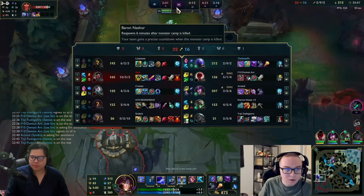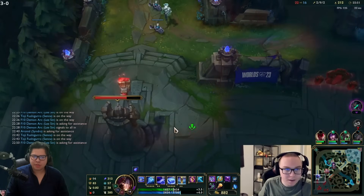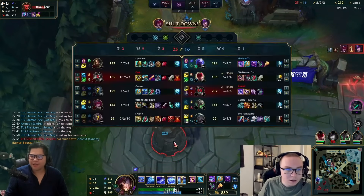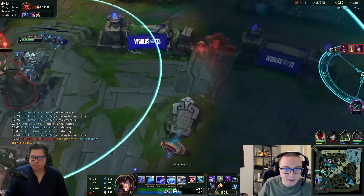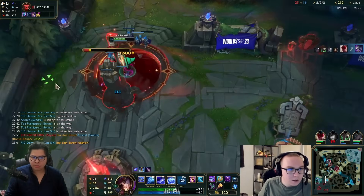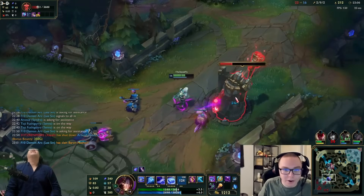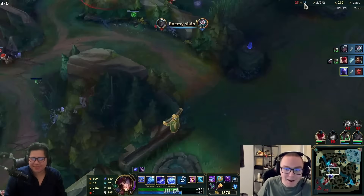They're all there but I'm gonna keep splitting - ult the minions into the enemy fountain, ult them faster. Graves is spawning so I can do something. Oh no I did it too early, god damn it.